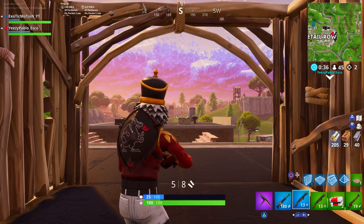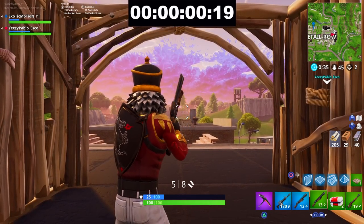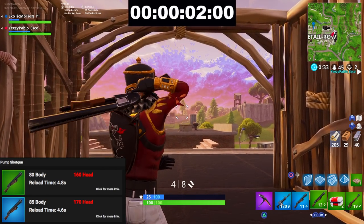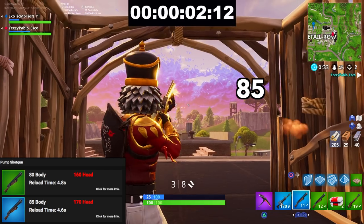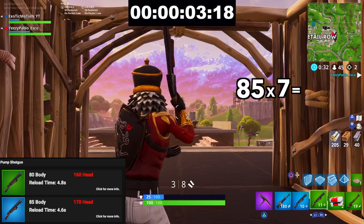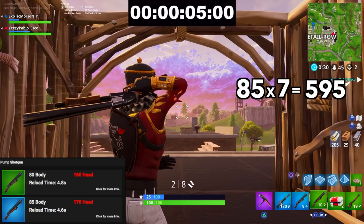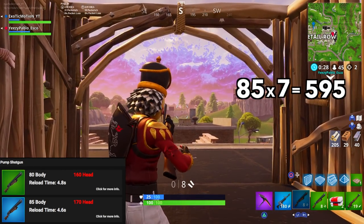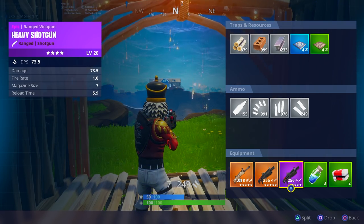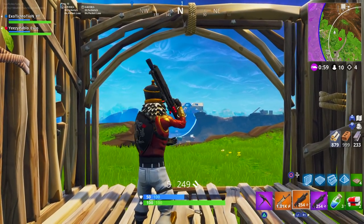That was basically seven shots in five seconds. If you find two blue pumps you're going to want to rock two blue pumps, of course. With 85 body damage and seven shots in five seconds, that's 85 times 7, which gives us 595 damage to the body in under five seconds. Keep in mind it only takes 200 damage to usually kill somebody. Next we're going to move on to the heavy shotgun.